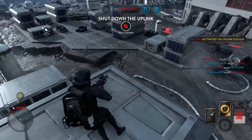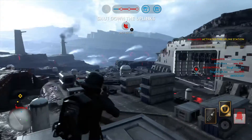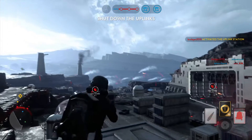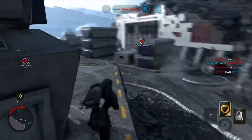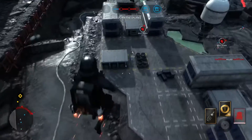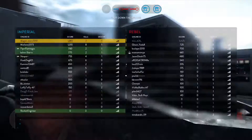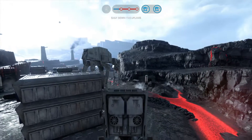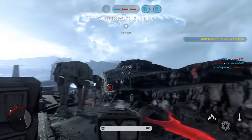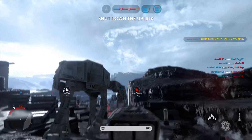The rebels have called in a Y-Wing attack. We must deactivate that uplink station to stop their bombers. Requesting ATSD support. ATSD ready for action. Deactivated their uplink.